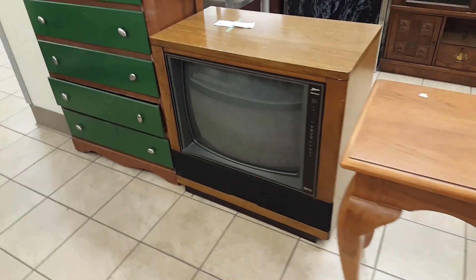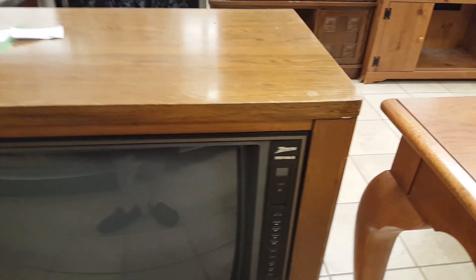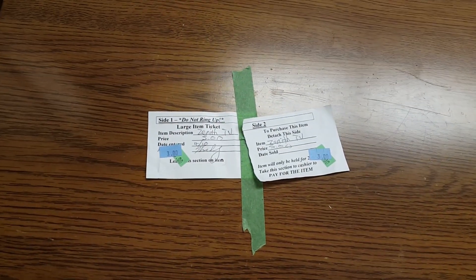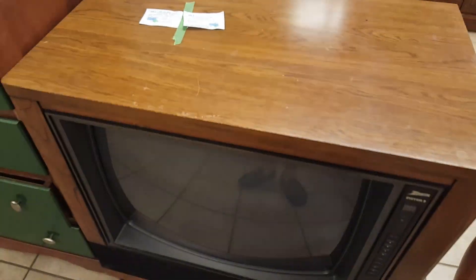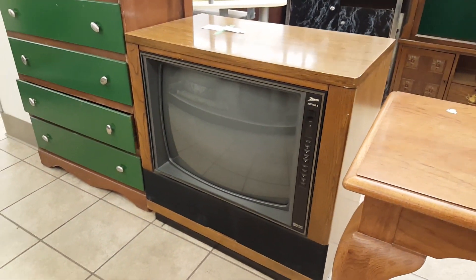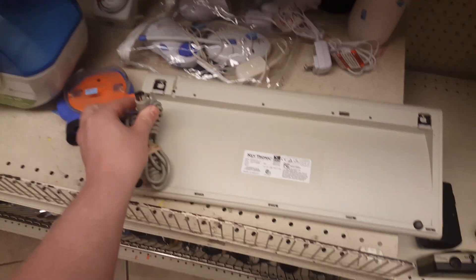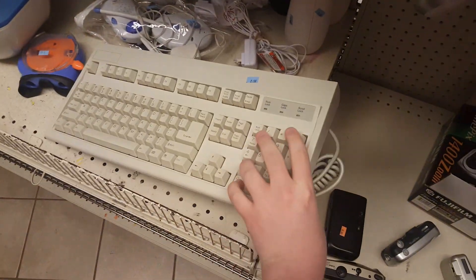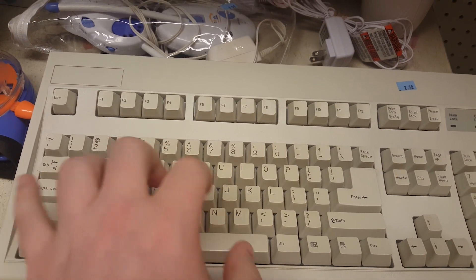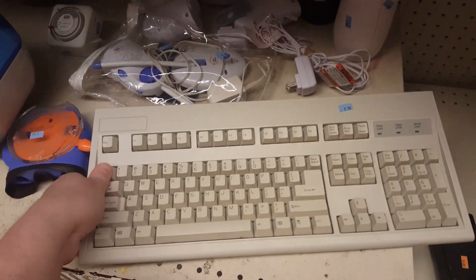Hey, check this out. Here is a console TV — it is a Zenith model, just hanging out right here. It's three dollars. I don't need one; I already have another one that I like the look of better, but man, three bucks. That's a pretty cool little retro TV setup for someone who wants an incredibly bulky thing in their house. This immediately grabbed my attention because I saw an AT connector on the end there — this keyboard. It looks like an IBM Model M, but it's not. In fact, it's not even clicky mechanical at all. It feels like crap — super cheap knockoff, but the design is familiar.